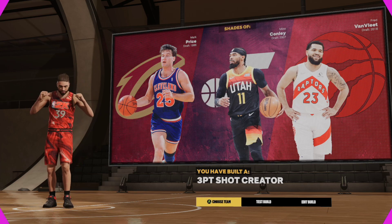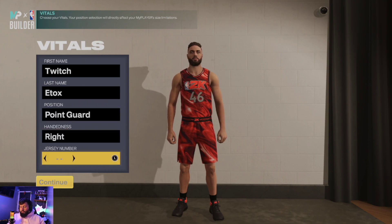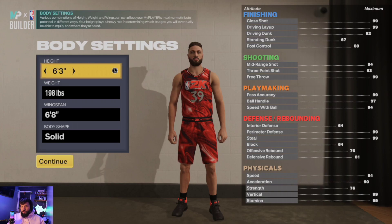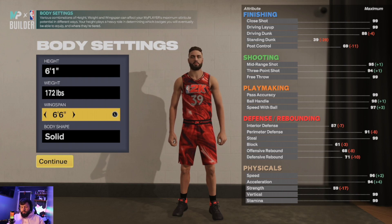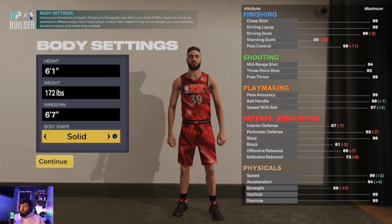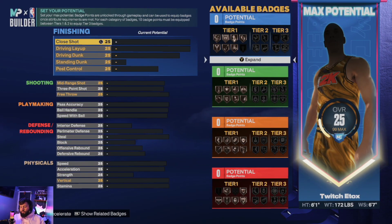Right off the bat, we're gonna make our height six-one. This is a point guard build — six-one, weight 172, six-seven wingspan. You can make whatever body shape you want. Some people think the build sets better screens or whatever, but come on man, we're six-one, we ain't doing all that.